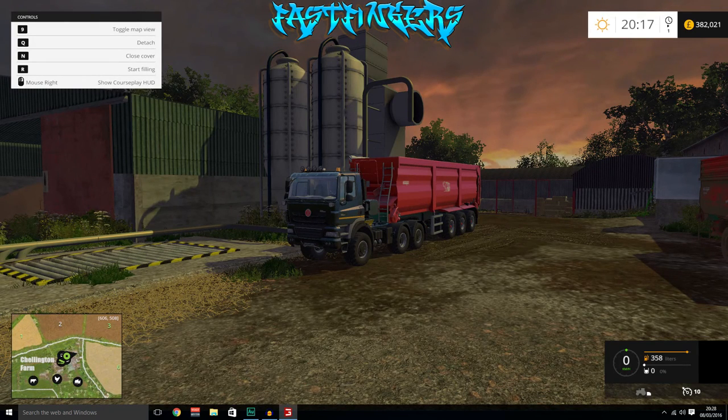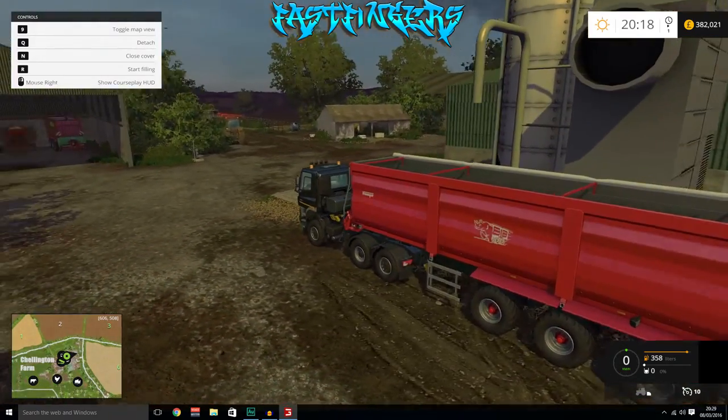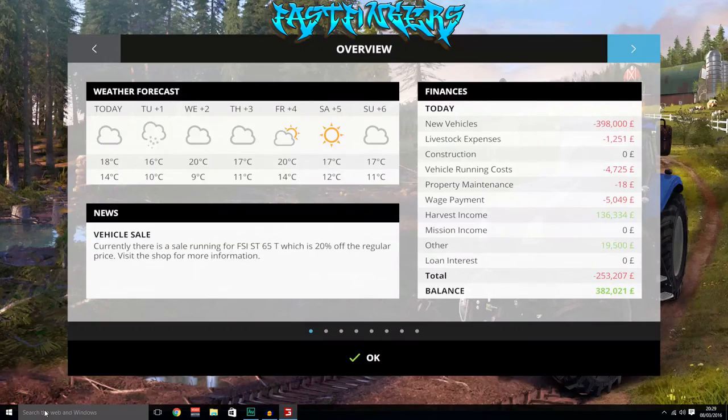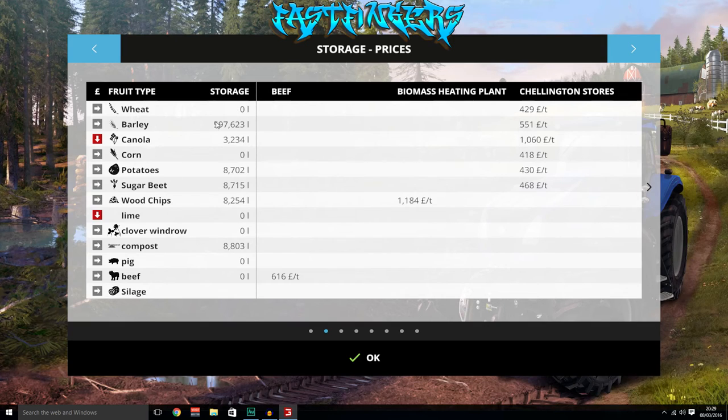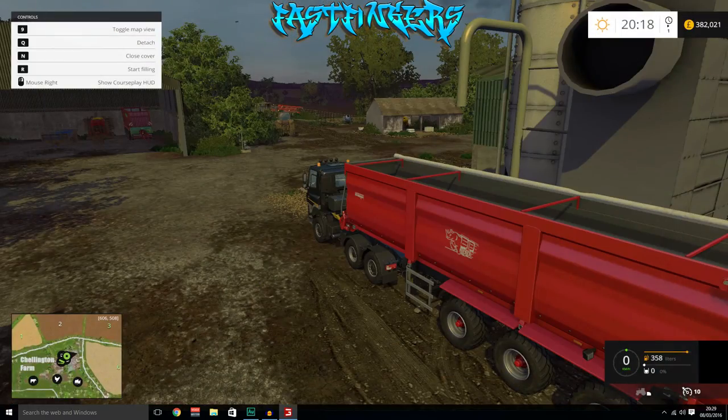Hey guys, I'm Fastfingers and welcome back. We're going to be doing a Courseplay tutorial today on how to sell grain and just leave it automated so it'll do it all on its own. First of all, let's have a look how much grain I've got — I've got 597,000 litres of barley. I've just edited the save file to get it in so we can record the video.